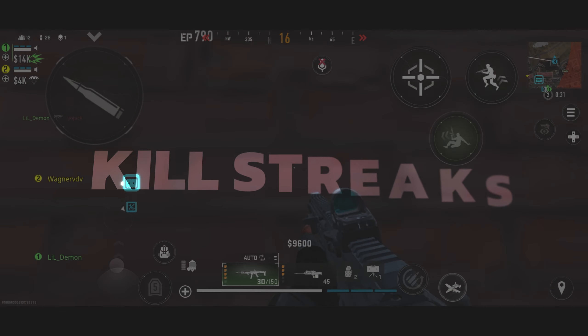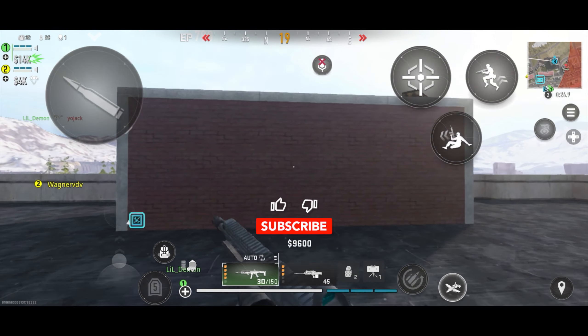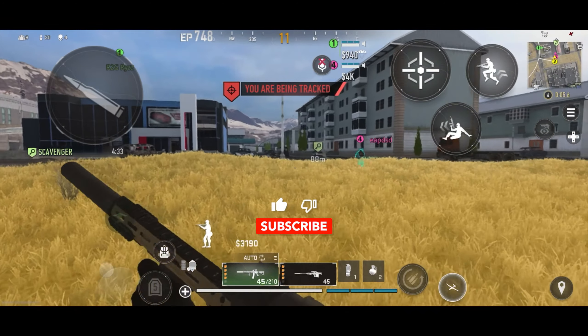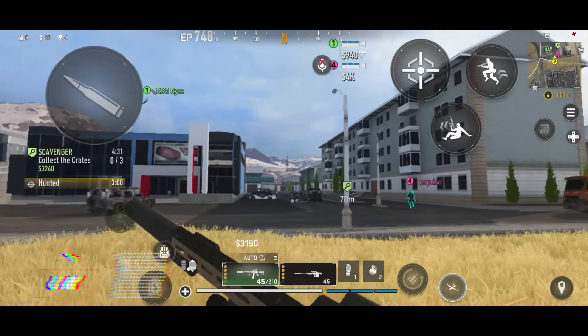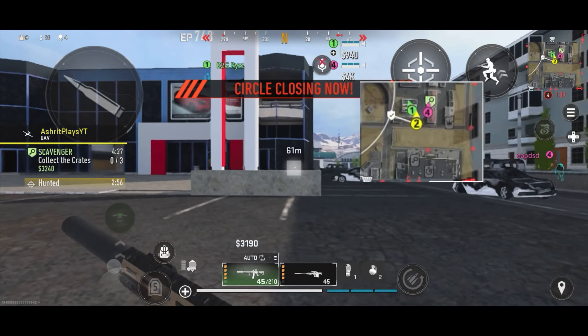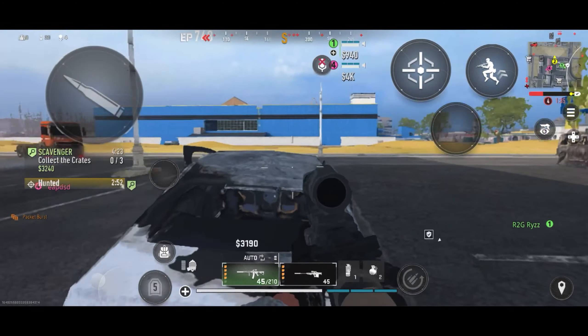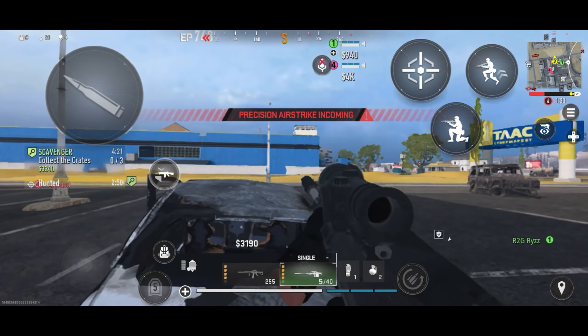Moving on to killstreaks — since there's not a whole lot of them, let's cover the best ones first. The best killstreak in Warzone Mobile is without a doubt the UFE. Once activated, it reveals enemies on the minimap. Enemies who have the ghost perk equipped won't show on the minimap though.